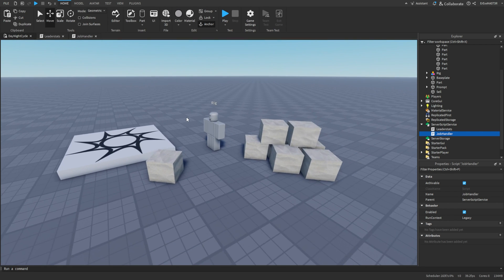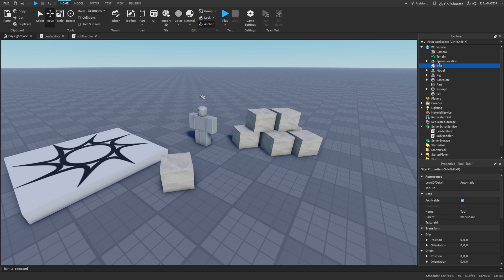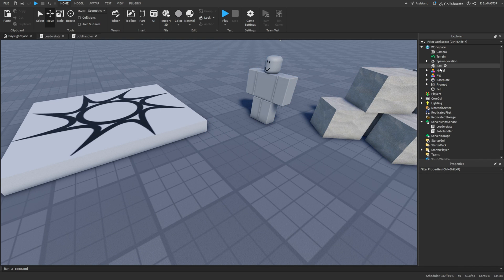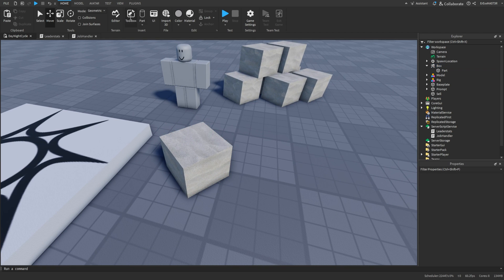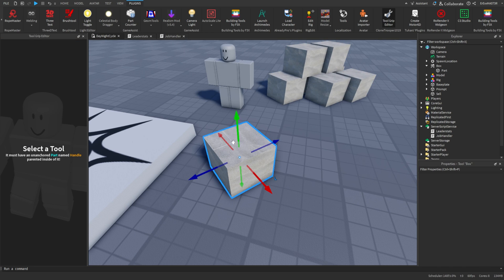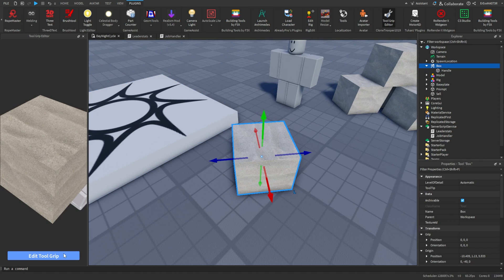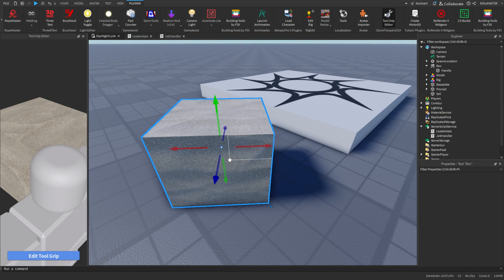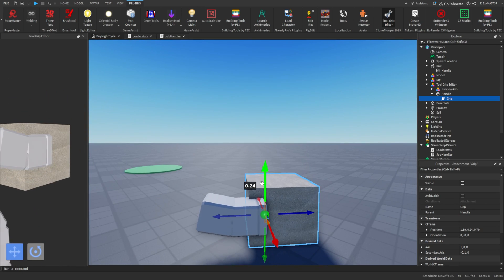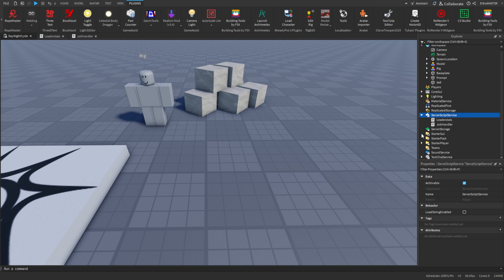Before going further, inside the workspace insert a Tool and rename it 'Box'. Take the part from before and paste it inside this box tool, then rename the part to 'Handle' so it can be recognized as the handle of a tool. You can use a plugin for the tool grip. Once that's done, take this box and paste it inside ServerStorage.